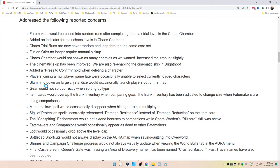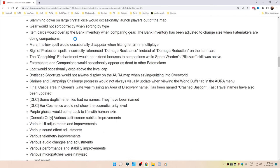The cinematic skip has been improved. We are also re-enabling the cinematic skip in Bright Hoof. Added a press-to-confirm hold when deleting a character. Players joining a multiplayer game late occasionally were unable to select currently loaded characters. Slamming down on large crystal dice would occasionally launch players out of the map. Gear would not sort correctly when sorting by type. Item cards would overlap the bank inventory when comparing gear. The bank inventory has been adjusted to change size when Fate Makers are doing comparisons.